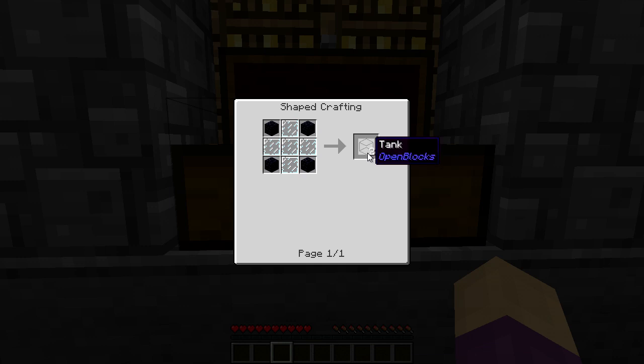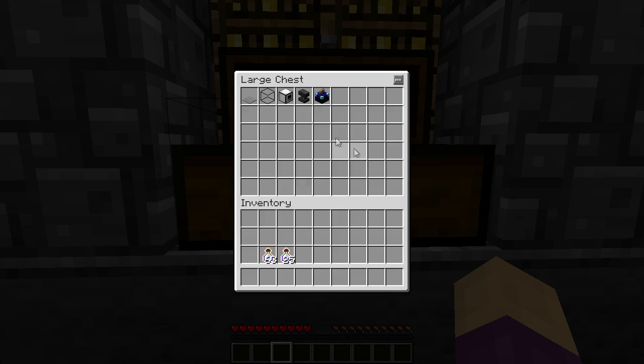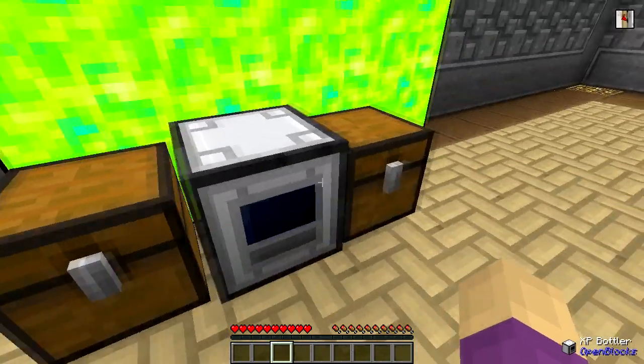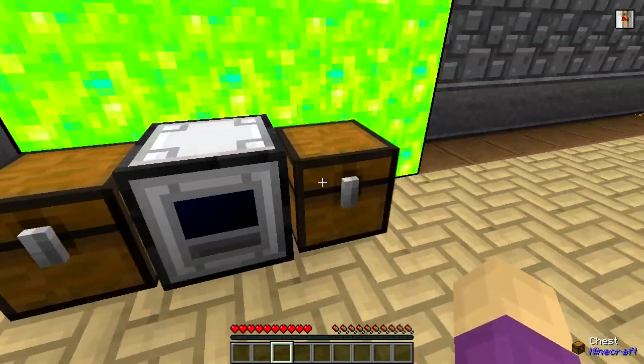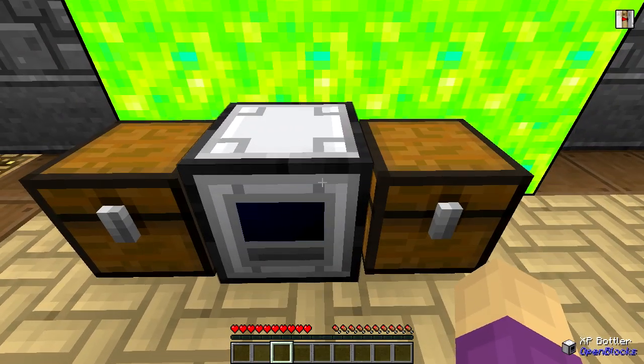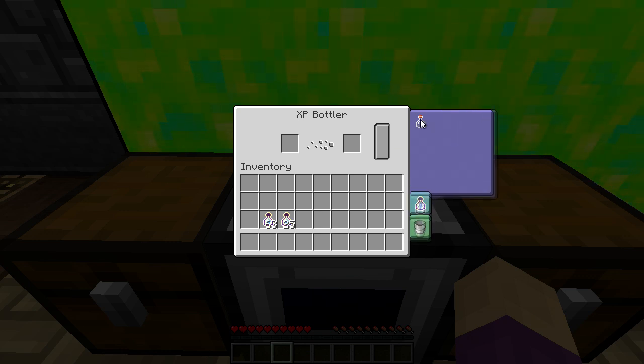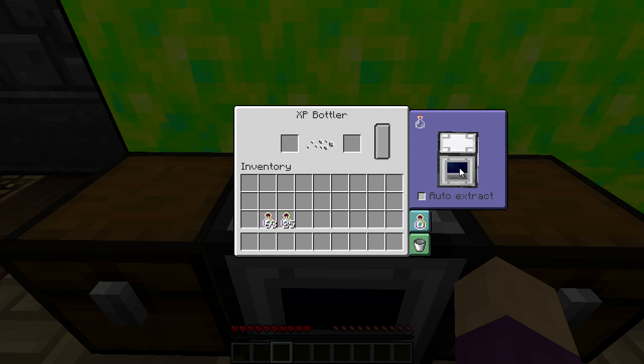The first thing you're probably going to ask is how do I get my experience back out? How do I make use of that stored experience? It goes with this little machine called the XP bottler. The XP bottler is very simple — it's just iron bars around a simple glass bottle, all vanilla components. Easy to get, not late game, not real hard. I have two different chests on either side. This one is filled with spare empty bottles, and I have my massive tank of stored experience behind it. You hold down the right mouse button to interact with the interface, and I can twist this around. I left click once on that side and do auto extract, and it pulls an empty bottle. Very simple.